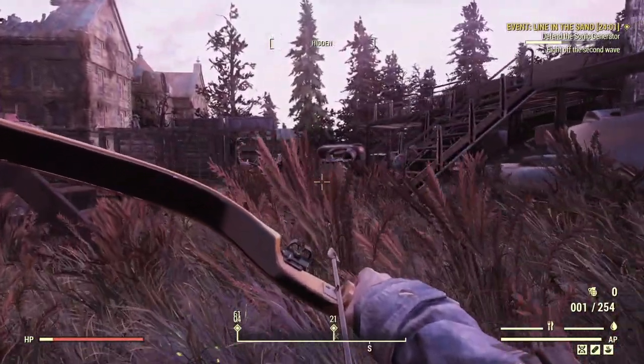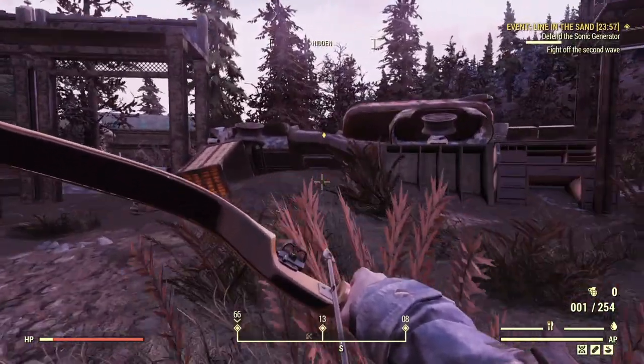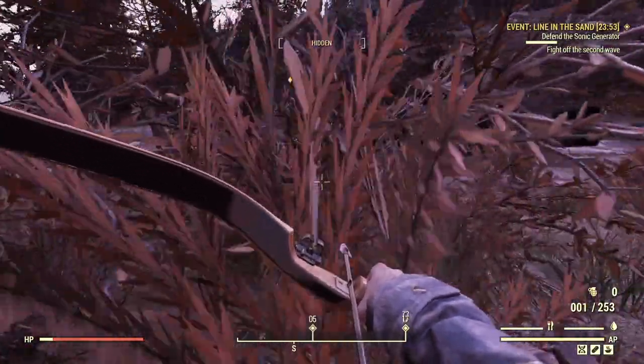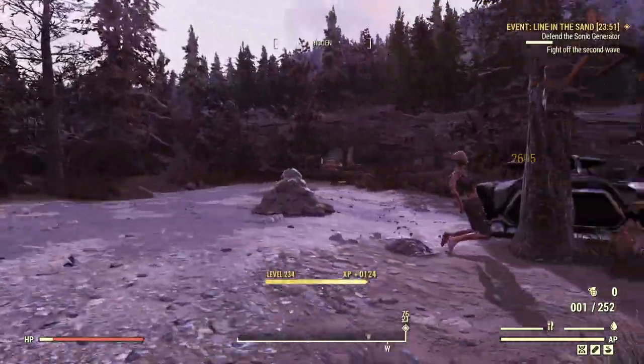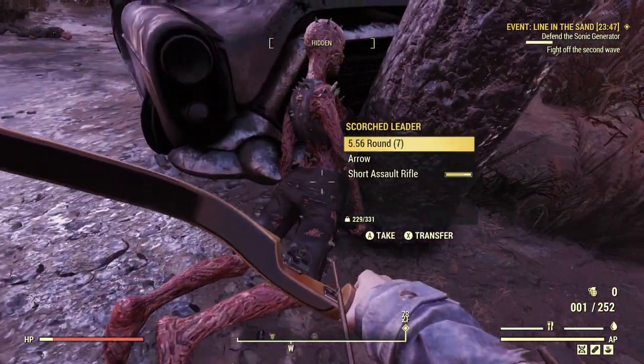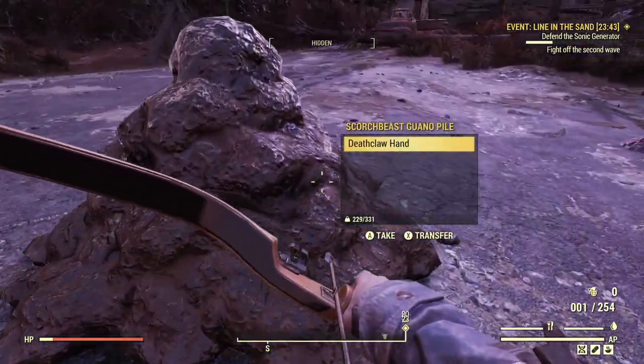Since we removed the Gunfu perk, this has been incredibly consistent, even at long distances — targets that we can't really even see. Now here I'm about to get overconfident. I think I have my target, I jump to VATS and shoot, but there was nothing to VATS because it was behind a tree trunk. Can't really blame VATS on my own overconfidence.